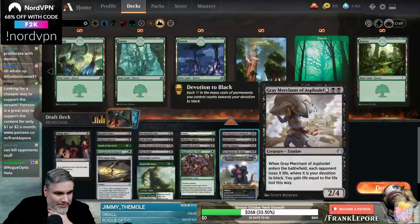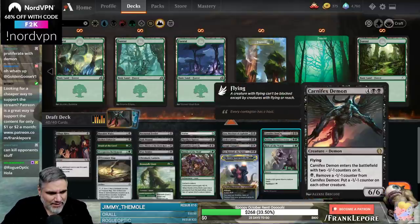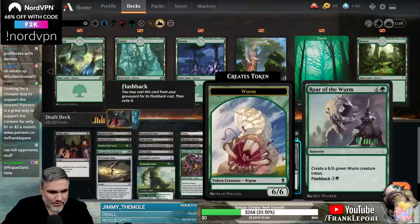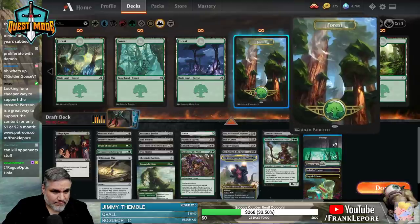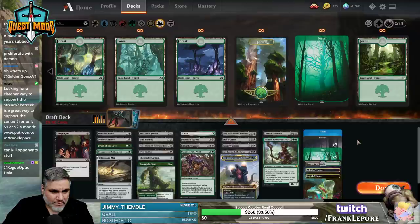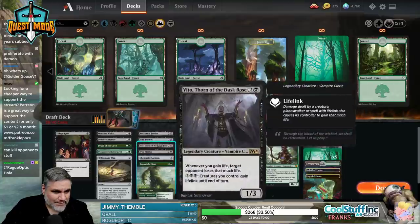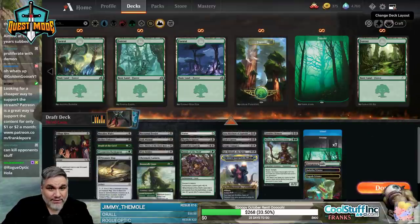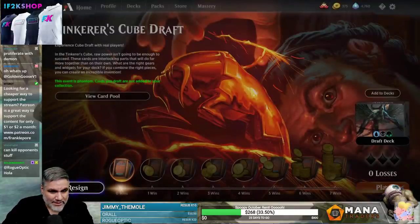I'm gonna cut Davriel — we don't really have a discard theme. I also don't know if Gray Merchant's good enough here — even if it just hits for 2 or 3, it's still fine. Maybe cut Roar of the Wurm — we don't really have a way to discard this. It's probably one more black source. We have 6 green cards and I need to count black sources. I'm just gonna add one more Swamp. I have no idea if this deck is any good whatsoever. Probably not.